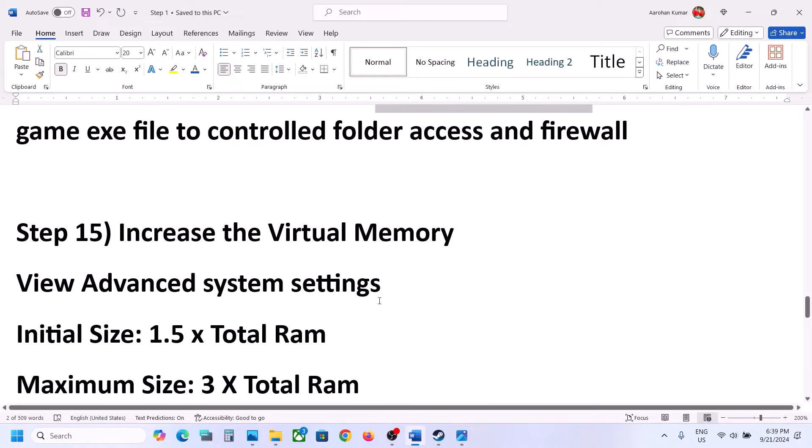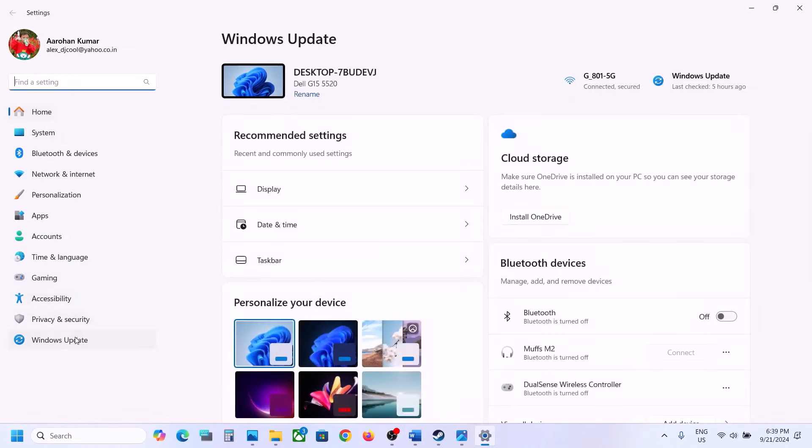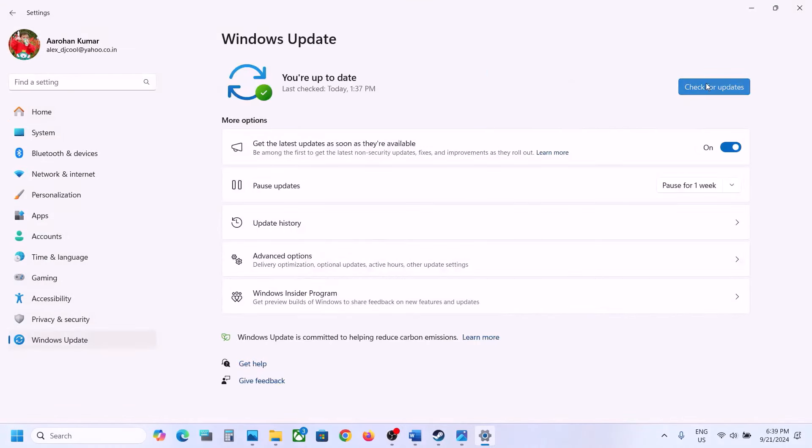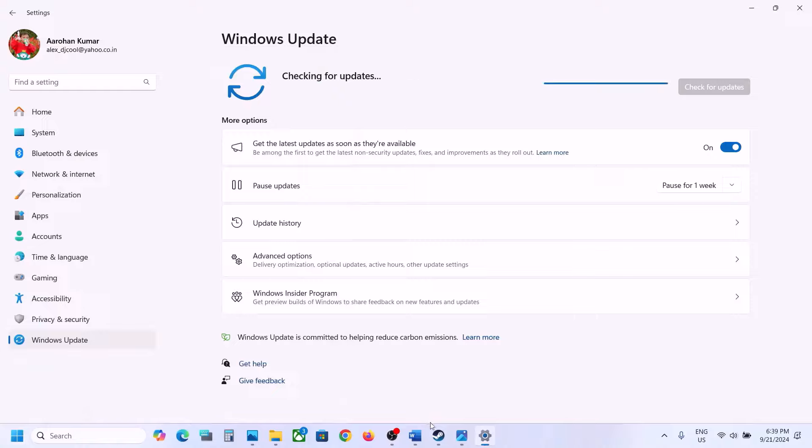The next step is to update Windows to the latest version. Go to Windows Settings, then Update and Security or Windows Update, click Check for Updates. Once all updates are installed, restart your computer and after the system restart launch the game and check.